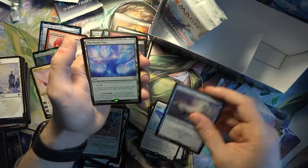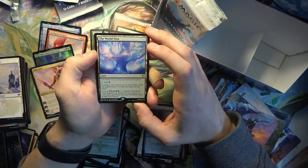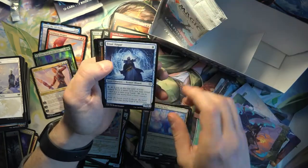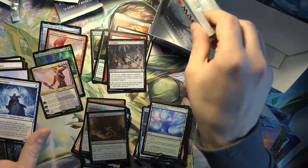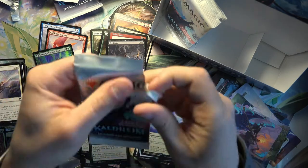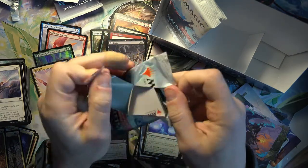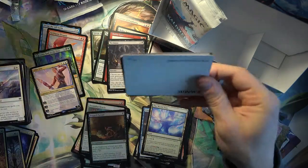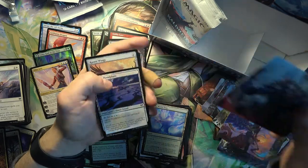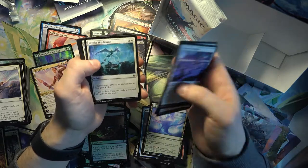Cosmos Charger, The World Tree - that's one rare I want for Commander. Nice, it's got a ridiculous effect where you can put any number of God cards onto the battlefield if you sacrifice it.